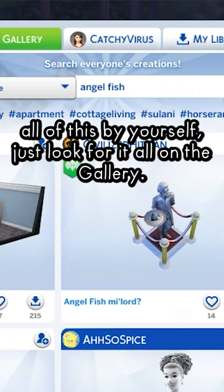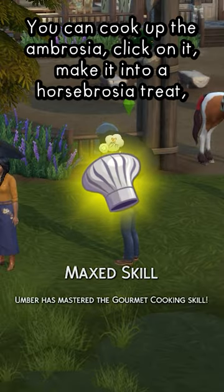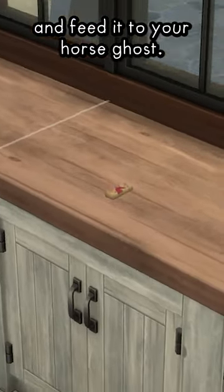If you don't want to gather all of this by yourself, just look for it all on the gallery. With a level 10 gourmet cooking skill, you can cook up the ambrosia, click on it, make it into a horsebrosia treat, and feed it to your horse ghost.